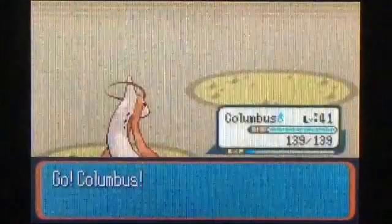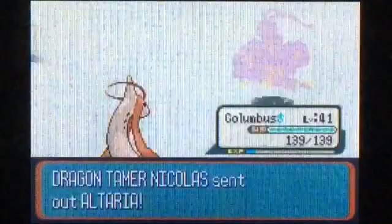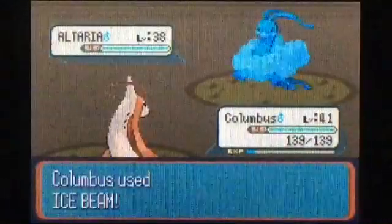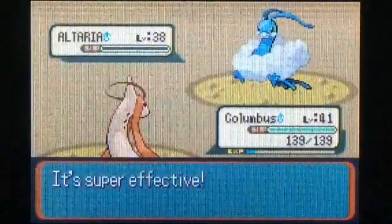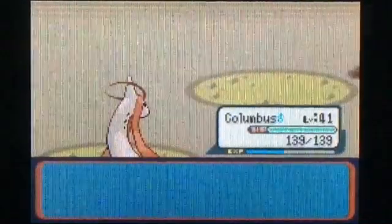He's got another Altaria — I'll just switch over to Columbus. We'll use Ice Beam on this one and knock him down immediately. All right, there we go.